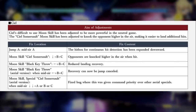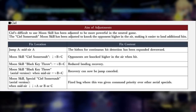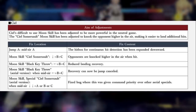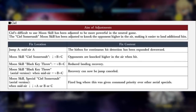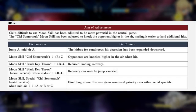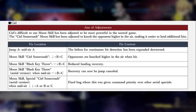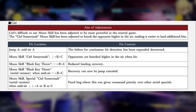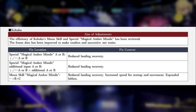The CL somersault moon skill has been adjusted to knock the opponent higher in the air, making it easier to land additional hits. Her mid-air A hitbox from continuous hit detection has been expanded downward, so it'll be easier to hit with her jump A. The moon skill somersault BC — down BC — opponents are knocked higher when it hits. The back BC is going to have reduced landing recovery, and the mid-air back BC recovery can now be jump canceled.